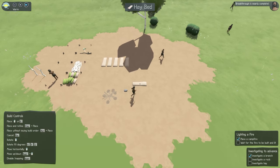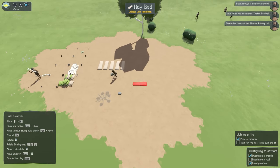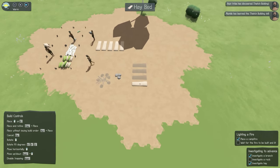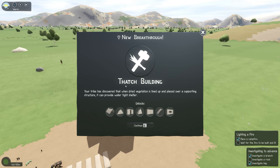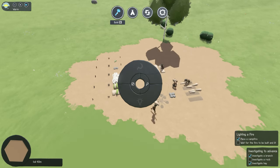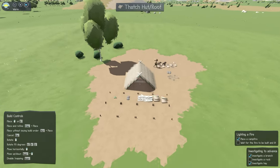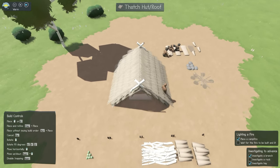I'm going to put down a couple of extra mats, because later on when new people join, I always forget to build beds for them and they end up sleeping on the ground. We've discovered that vegetation can be used to create a shelter — good job! That's great because we can actually build a nice cheap little roof so they're not sleeping out in the open.